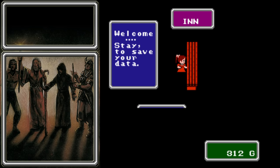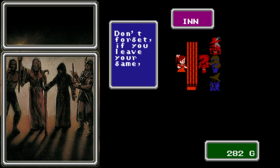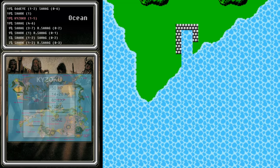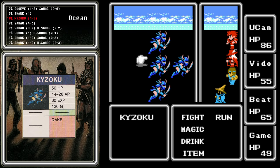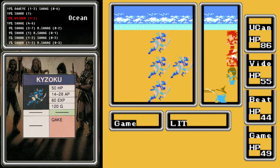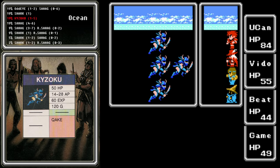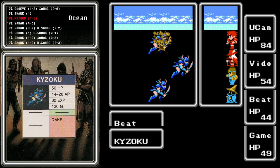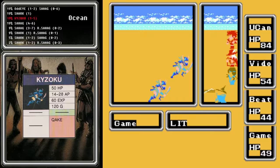The second is a secret way to make tons of money in the early game. Once you have the ship, save your game in an inn and then turn off the power — not just reset, you need to turn the power all the way off. Whenever you continue, go straight to your ship and try to find a fight in the ocean. The first battle you'll always face will be against some number of Kaizoku.